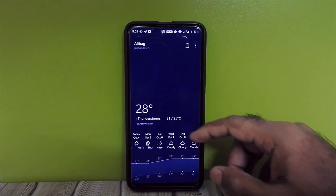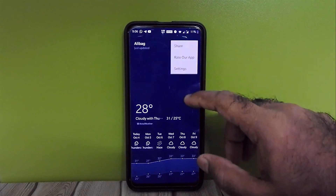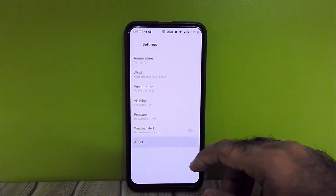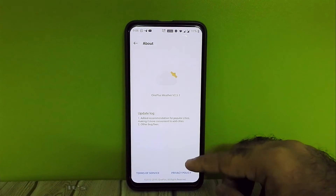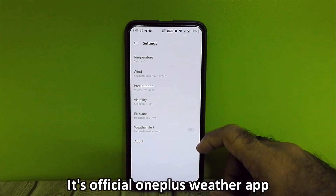Have a look at this weather app — it is the official OnePlus weather app. 24 hours of phone idle time on a single charge. Wi-Fi, mobile hotspot, and Bluetooth — everything is working fine.